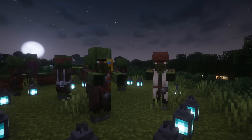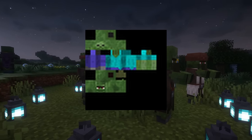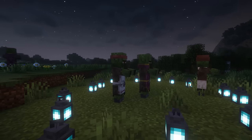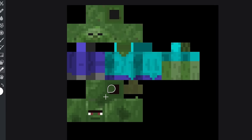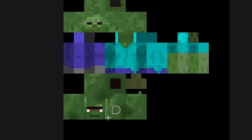A similar thing was done with the zombie texture: when zombie villagers were added, so was a zombie villager head to the zombie texture file. This is hidden in the game, and I think the reasoning is that they probably used the zombie texture file to create the zombie villager head, but to leave it in there is a cool way to commemorate that moment in history.